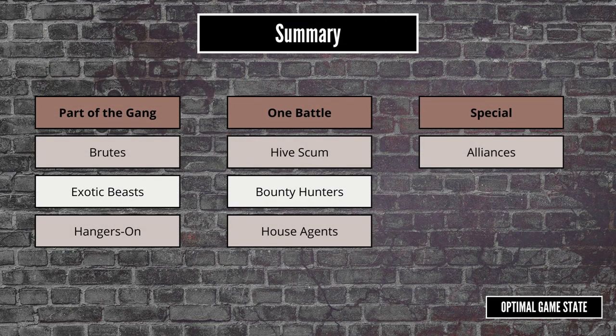Those are the different ways you can get models on a table. Brutes and exotic beasts are relatively simple, and you'll get to use them as much as you like. The hangers-on are a little hit and miss — really you're taking them for the ability, and as they cost credits and compete with brutes, they need to be worth it. Typically, players seem to take hangers-on that will have a good return on investment, essentially spending credits to make more credits long term. The Rogue Doc is a perfect example of this. Unfortunately, as fantastic as the models are, in many campaigns you'll never get to use them, which is a real shame.